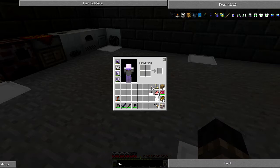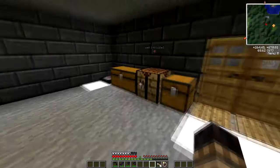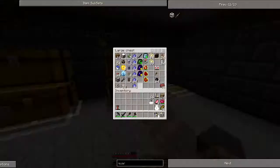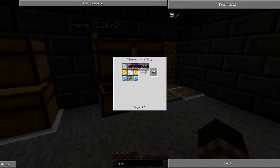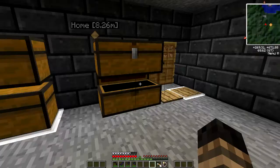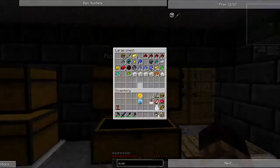Now let's look up the pricing for a quarry. So a quarry is going to require 2 diamond gears, a gold gear, redstone, and a diamond pickaxe. I believe we actually created one extra diamond gear. So we've got one diamond gear and two gold gears — really all we need is one more diamond gear and three iron gears. Let's make ourselves some gears.